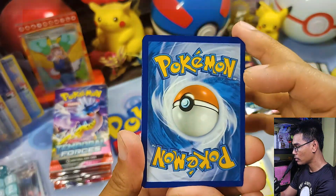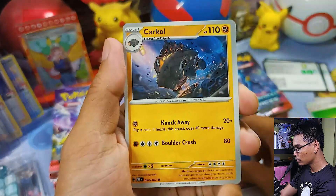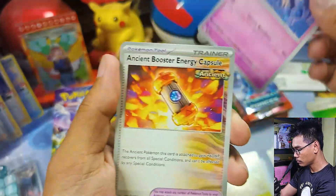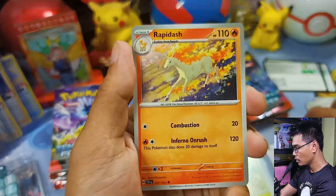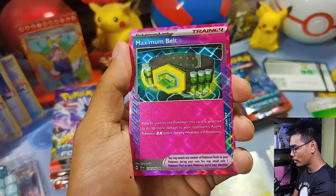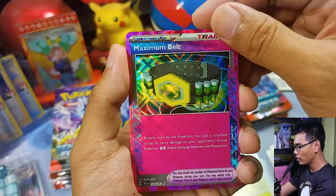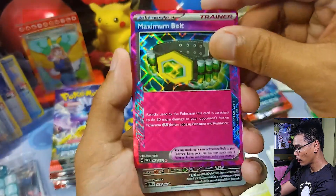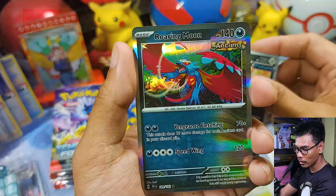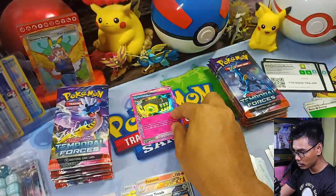Guess the energy — let's go with fire. It's grass. Lickitung, Metang, Carkol, Grotle, Baxcalibur, Ancient Booster Energy Capsule, Rapidash. I just said about the A-spec and we pulled a Maximum Belt! I already have one, plus one extra for the deck, so at least we pulled one more. Reverse Iron Threads, and a rare holographic Roaring Moon. Very nice — first hitter onto the regular ETB!